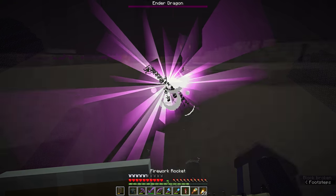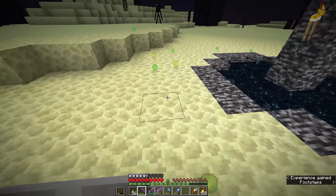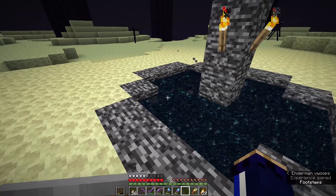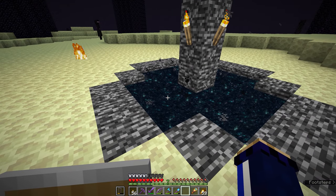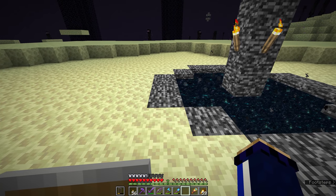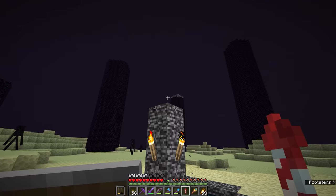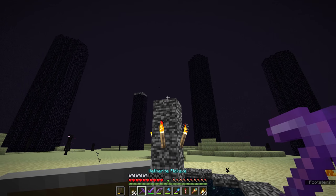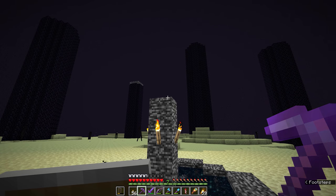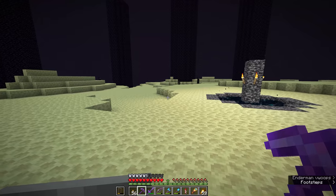We've freed the end once again, and this time the dragon drops a great deal less XP — only about 500 XP. I ended up getting seven levels and fully repaired my silk touch pickaxe. You'll also notice there's no new dragon egg on top of the portal. In Bedrock Edition I believe a new dragon egg appears each time, but on Java Edition there is only ever one dragon egg, which you get from the first fight.